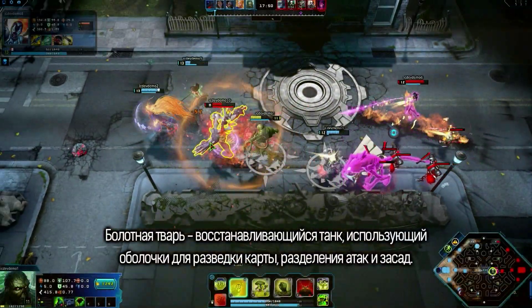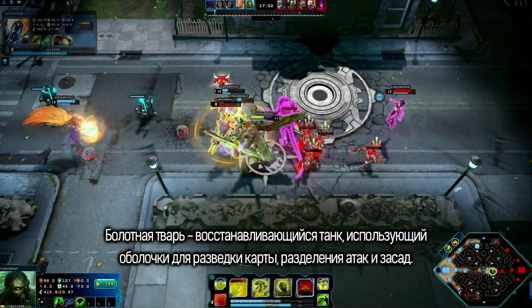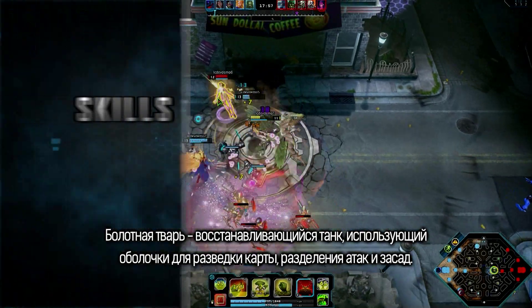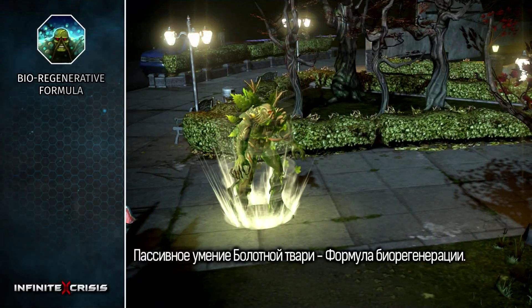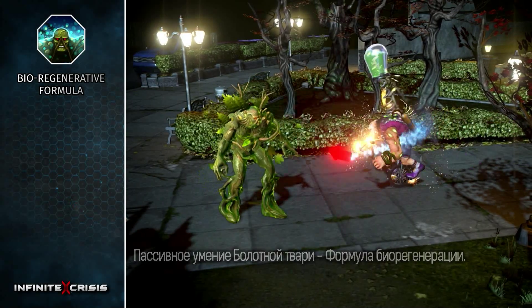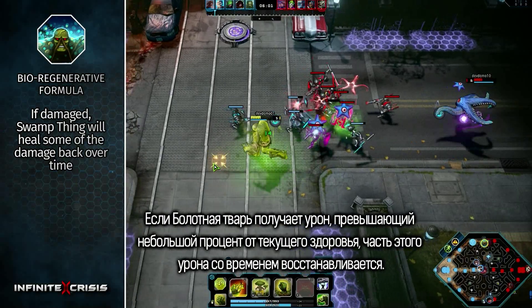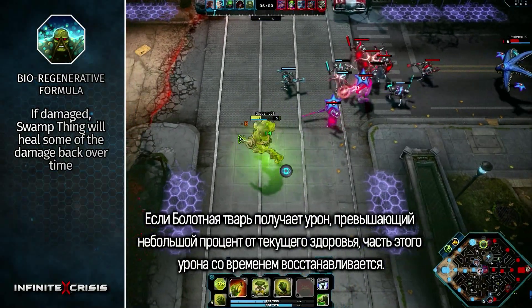Swamp Thing is a regenerative enforcer who uses husks to gain greater map awareness, split push, and set up ambushes. His passive is Bio-Regenerative Formula: if damaged for more than a small percent of his current health, Swamp Thing will heal some of that damage back over time.